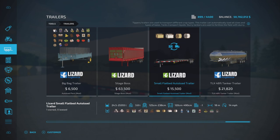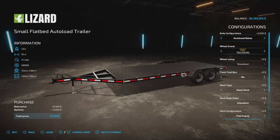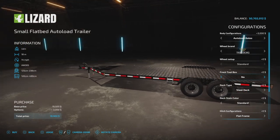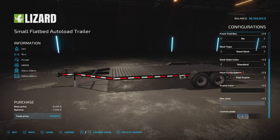It handles 125 to 238 centimeter round bales and 120 to 490 centimeter square bales with auto load. In the customization menu you have toolbox, deck type, color, and frame options.